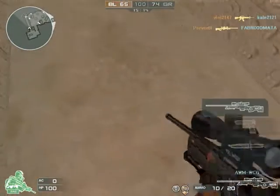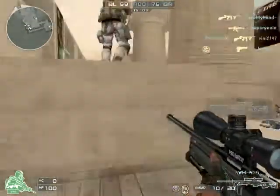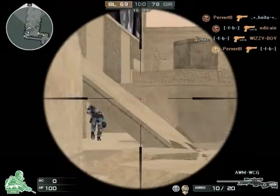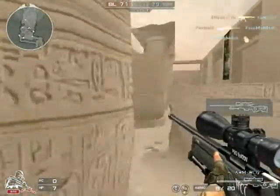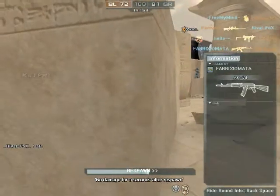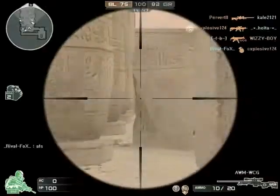You can kind of see it does say WCG on it. You can't really see it when it's on the floor, but as you can see, it says WCG there. I believe every gun says WCG on it, but don't quote me on that. And basically, when you kill somebody with it, it'll say WCG under it.